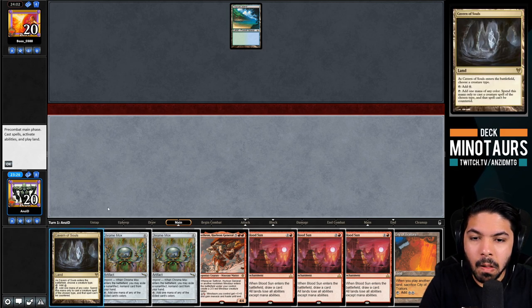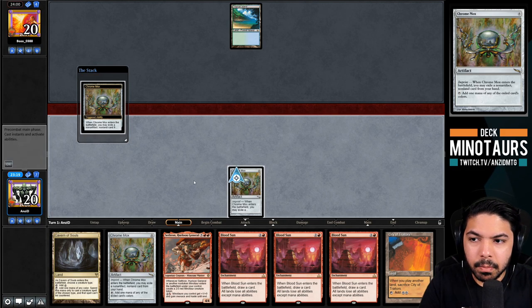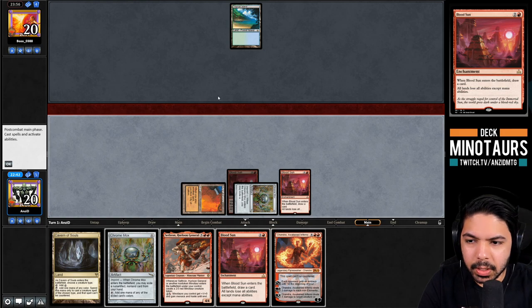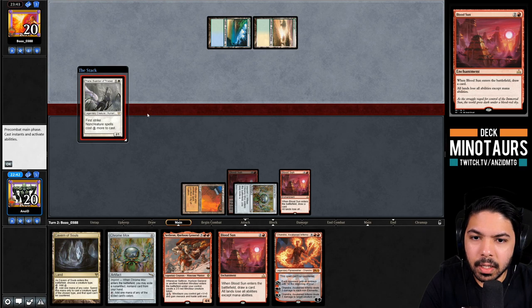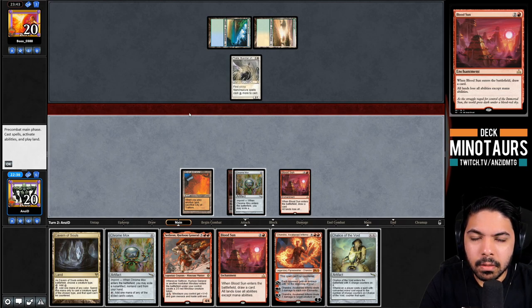With the second land we don't have to worry about losing City of Traitors, and an uncounterable Chandra is a great pickup. Turn one looks fantastic, with a turn-two Sethron coming. But then we see Tropical Island, Savannah, and Thalia - looks like a Bant Maverick deck. We question whether Chandra is still good with Thalia in play, especially if we draw Ancient Tomb to cast the spells that are still castable.